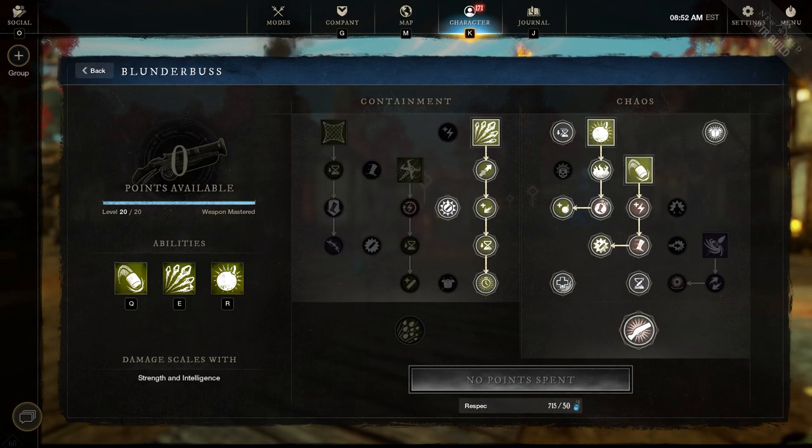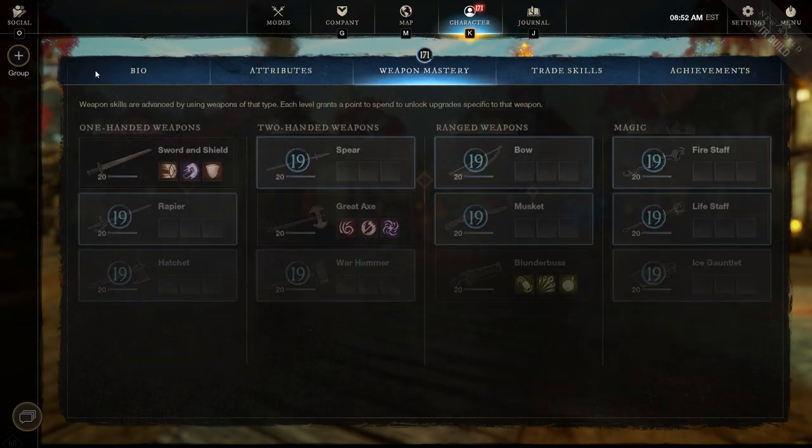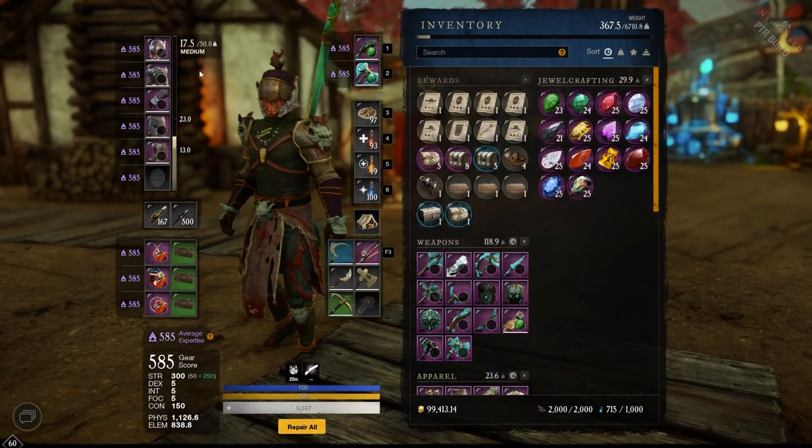My skill layout is Q, E, and R. On controller I use left bumper for Q and right bumper for E and R. I want my AoE skills primarily on E and R so I can fire them off quickly. Q I use as needed. For the Great Axe: Gravity Well on R, Whirlwind on E, and Maelstrom on Q.